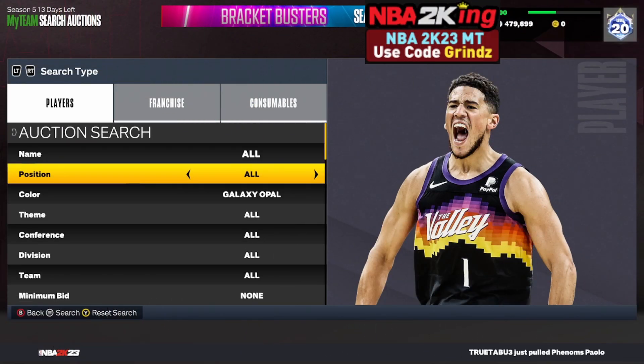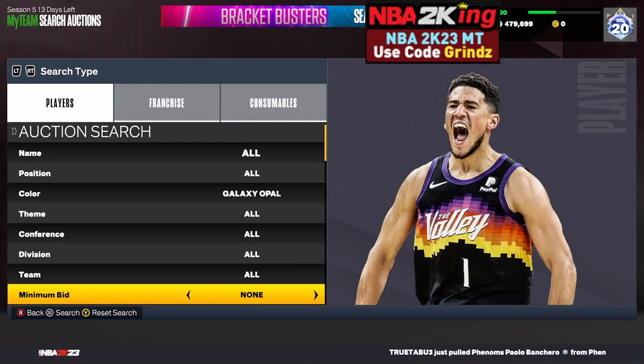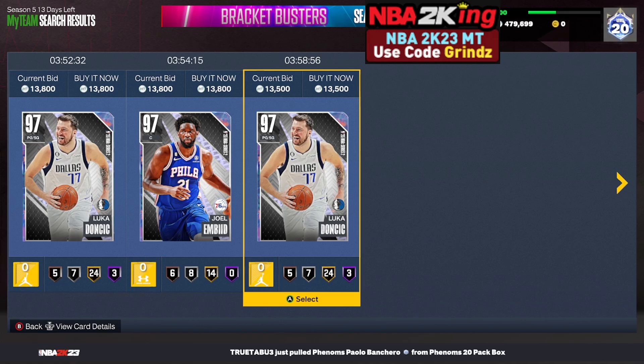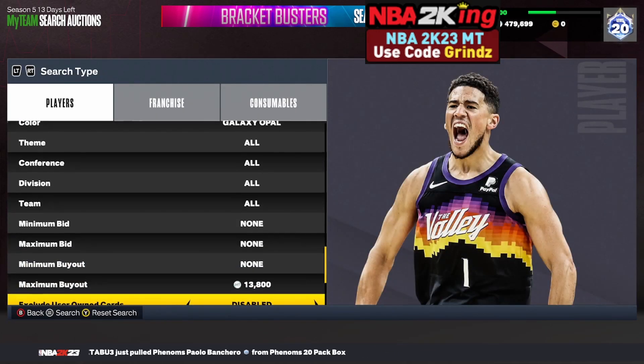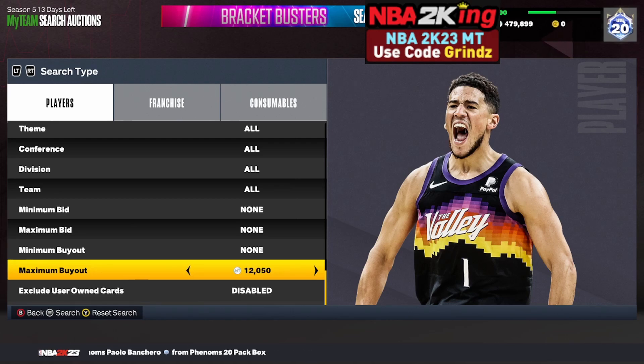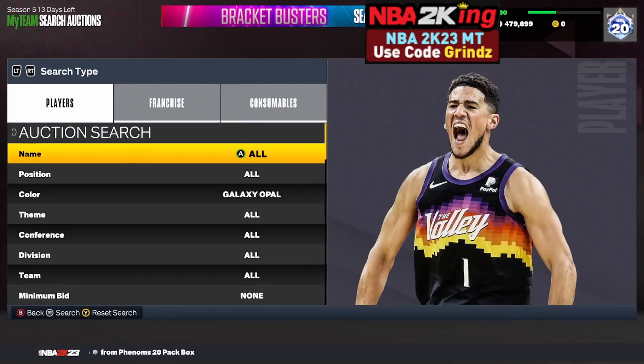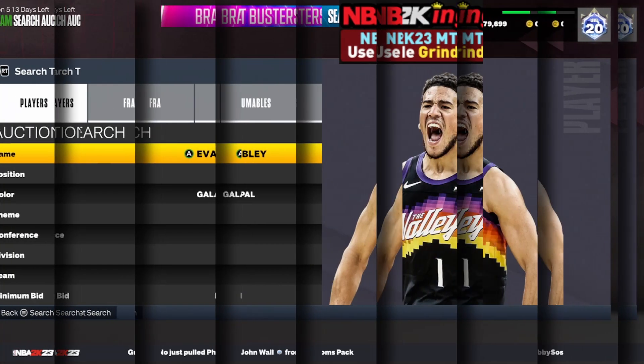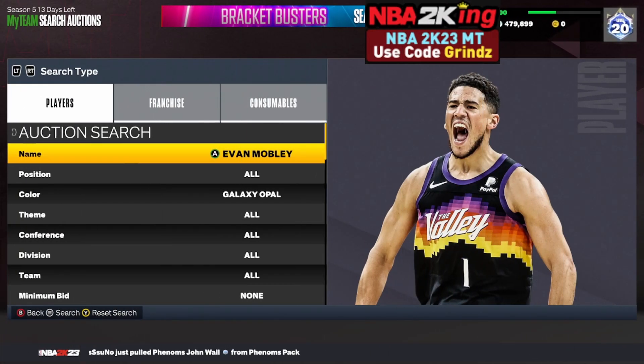The next filter is the Galaxy Opal cheapest filter. It looks like bots are buying every opal in the game for 13,800 MT right now. Bring your maximum buyout down to 12,000 MT and keep refreshing — snipe anything that pops up, check its price, and if it's just the cheapest one, post it up for 13,800 MT. It will sell every 15 minutes to a bot.